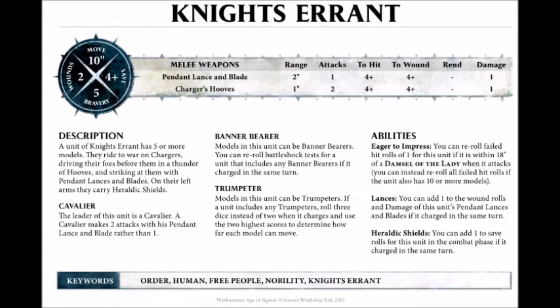Then at the bottom we have the keywords. You can see this unit is Order, so they're the good guys — Free People, Nobility, and Knight Errant. It also says Human. This is basically useful information: for example, if you have a spell that targets only humans, you know that these knights will be targeted by that spell.